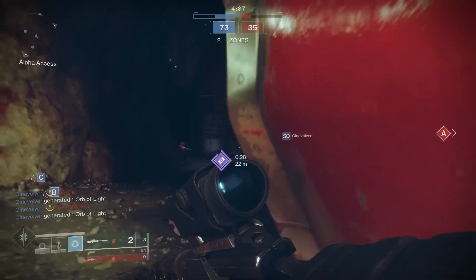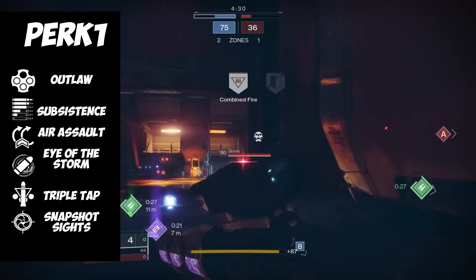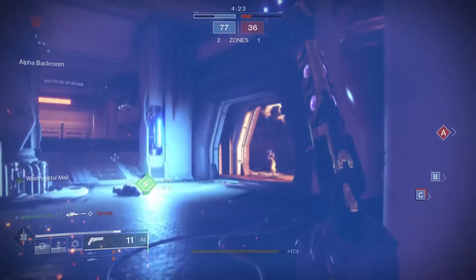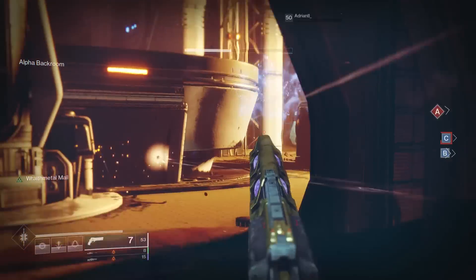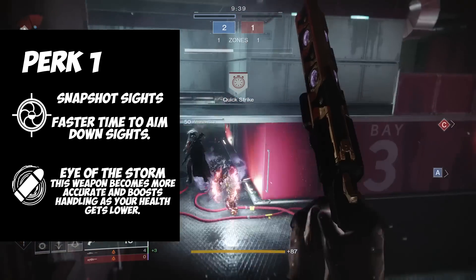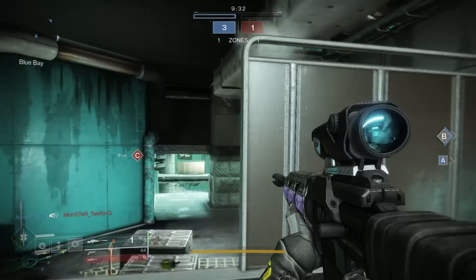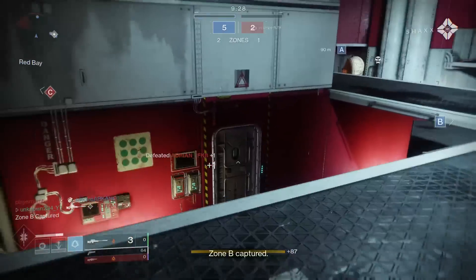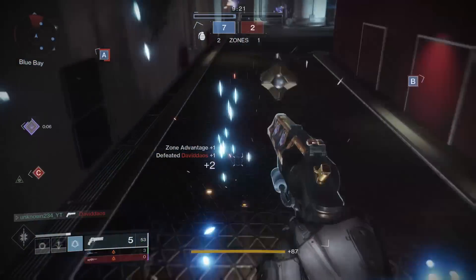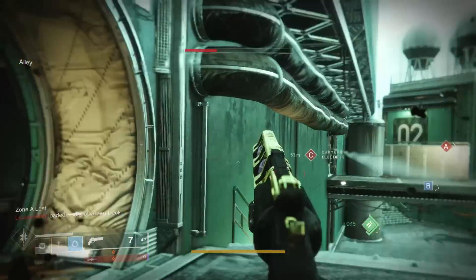Now let's talk about the trait perks. For the first perk column, we have Outlaw, Subsistence, Air Assault, Eye of the Storm, Triple Tap, and Snapshot Sights. The perks in this column aren't super great — they could have been better. Eye of the Storm is a pretty good one; it increases your accuracy as your health gets lower, so when you're low on health your weapon is super accurate. Snapshot is another good one, letting you aim down sights quicker. Outlaw just lets you reload faster. None of them are super game-changing, but Eye of the Storm is probably the best one.